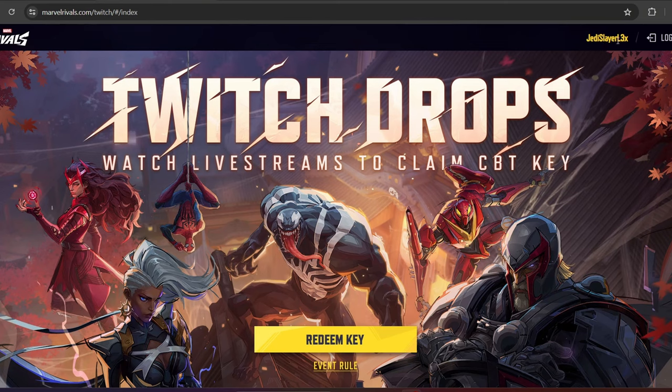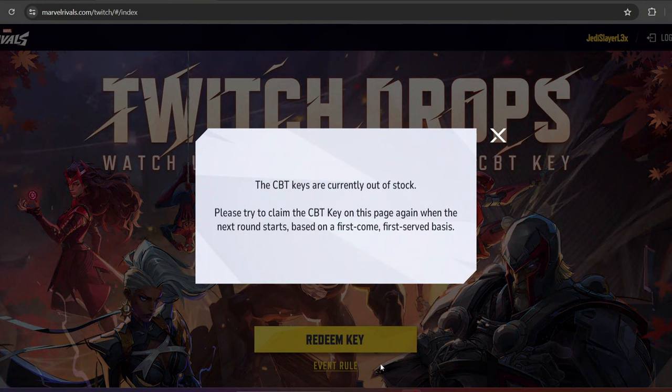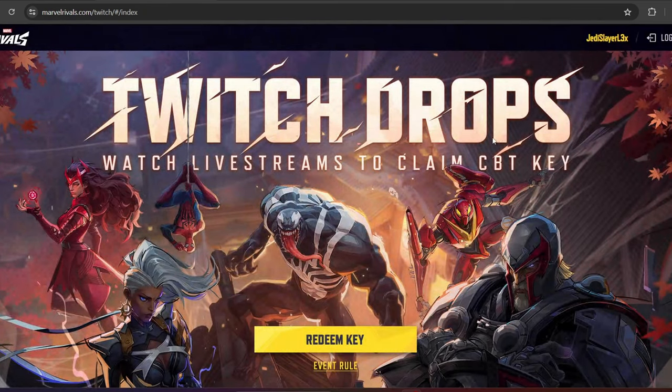You will see your name in the top right. Or you can click on 'Redeem Key' and it will pop up whether or not the keys are out of stock. If you have a key on the 25th, you can come over here and put in that key. Currently it is the 24th, so there are no keys at all — it's a first-come, first-served basis, so come back to this page whenever they get more keys.